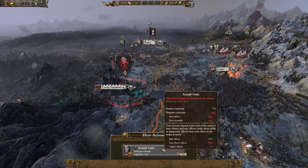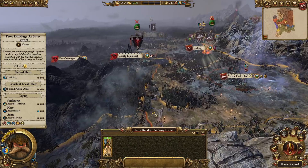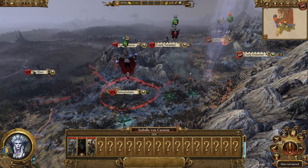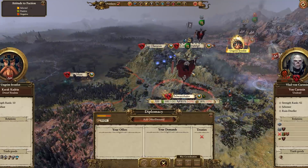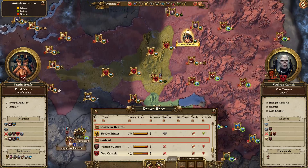Peter Dinklage, can you go and assault units? No, you cannot, because you are tired from assassinating that ghost. In that case, just calm down here. Hello, Isabella. How are you? Could be a bit of a problem.